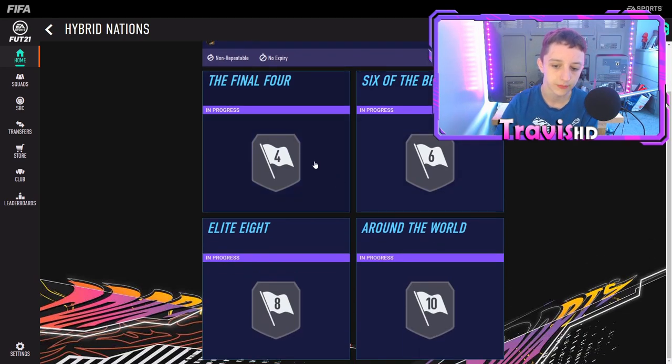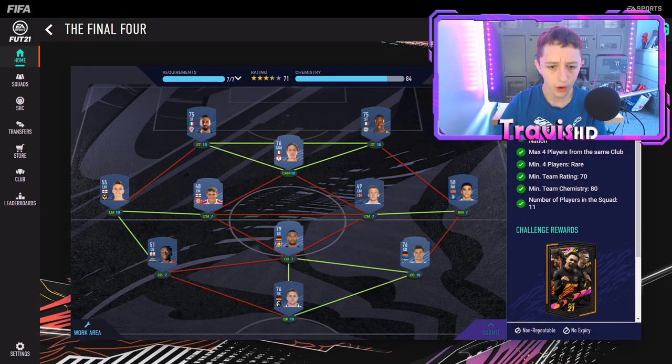We're going to start on the Final Four, then work our way down to Around the World. Feel free to skip through. One thing to clarify: all bronze and silver cards — and even some gold cards — in SBCs like this are placeholders. In your starter pack, say you chose England, you'd have Jay Rodriguez up front and can use him. Don't go buying the exact bronze and silver cards because there are probably only three on the market.